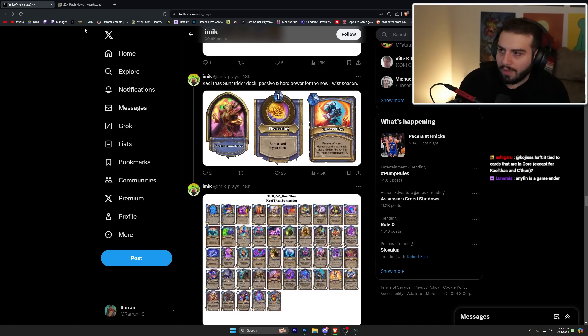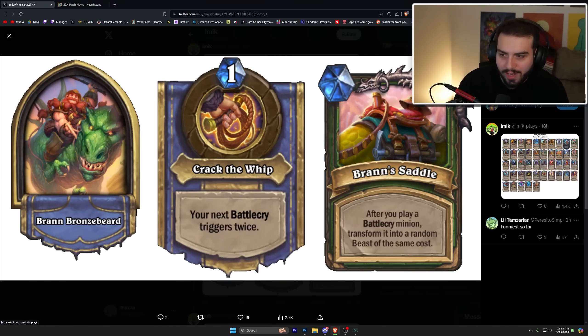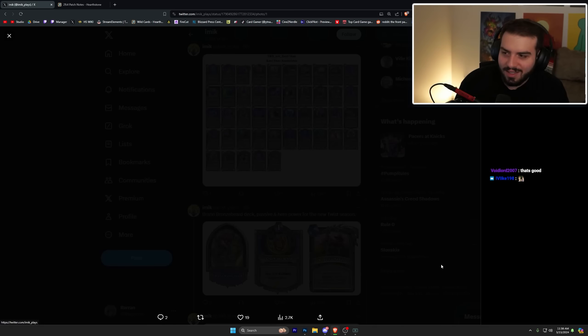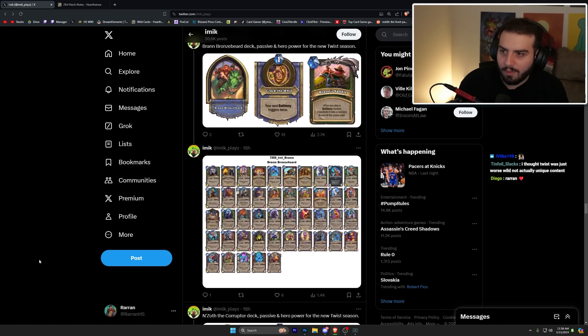Bran Bronzebeard — your next battlecry triggers twice, and I'm already having PTSD from Bran in standard Hearthstone. His passive 'Bran Saddle' is after you play a battlecry minion, transform it into a random beast at the same cost — that's kind of crazy. The deck is also super controlling, which is cool. I like how a lot of these decks play for the board — it's probably going to be really really fun.